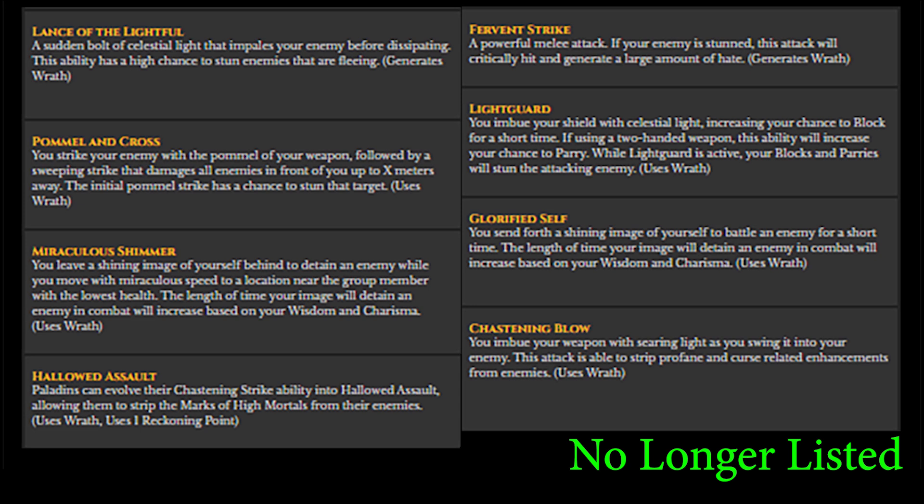Here are the combat-style abilities left off the site so far. Lance of the Lightful was a bolt of light that could stun enemies that were fleeing. Fervent Strike was a strong melee attack that deals more damage and generates more hate when performed on a stunned enemy. Pummel and Cross would strike your enemy and then perform a sweeping attack damaging all enemies nearby in a frontal cone, with the original strike also having a chance to stun. Light Guard would imbue your shield and increase your block or parry, stunning enemies if you blocked or parried during it. Miraculous Shimmer would have you dive to assist a low-HP group member, leaving an image behind to distract your current target. Glorified Self would send an image of yourself into battle to hold enemies' attention — like a temporary fake tank.